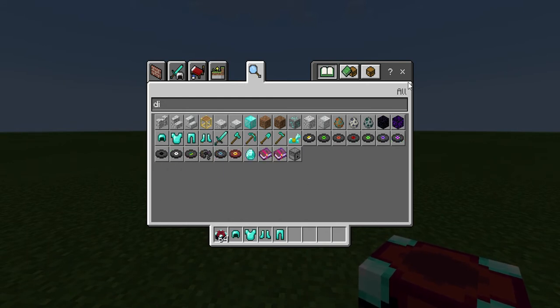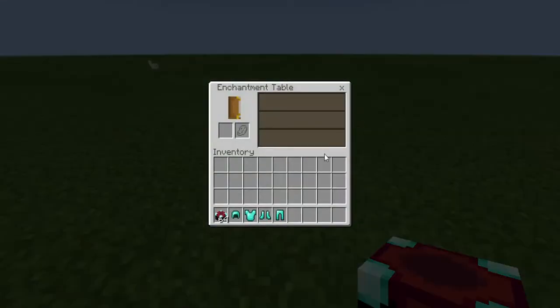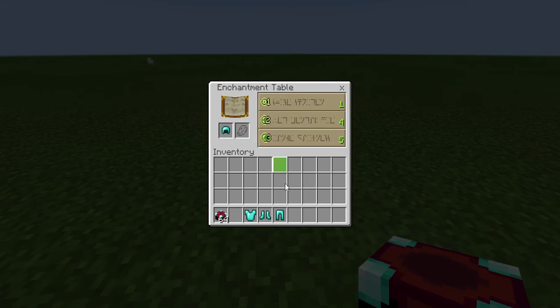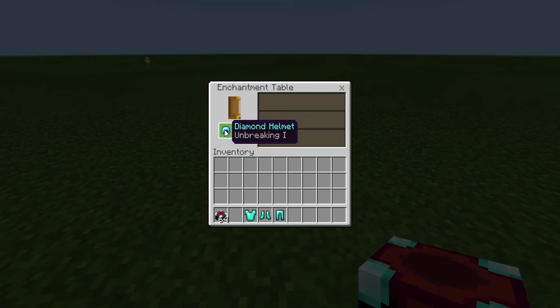Okay, so we've got all we need. Now the next step is you're going to want to place your enchanting table right here, and you're just going to go here and then you will see this. It'll probably be confusing, but you're going to want to take one of your diamond items, place it in this box right here. You see all these weird little options — click the first one, then it should turn shiny. As you can see, now it's shiny.